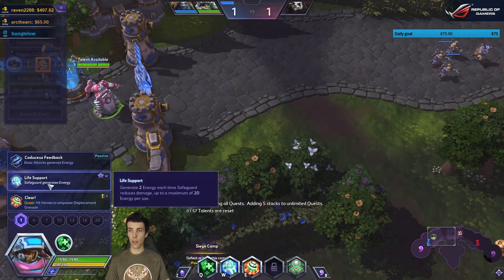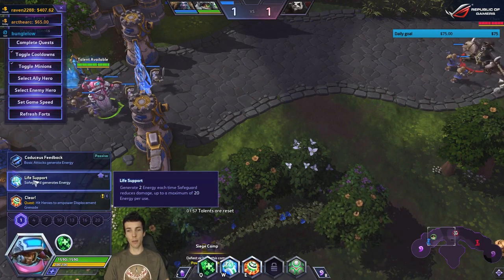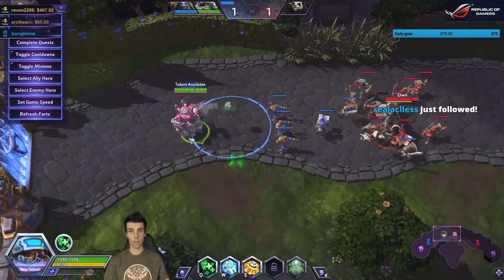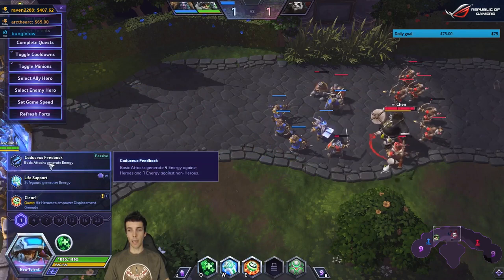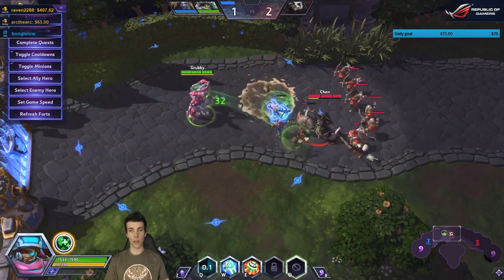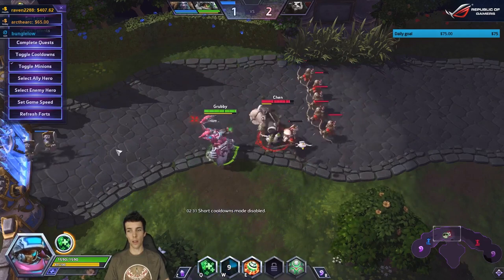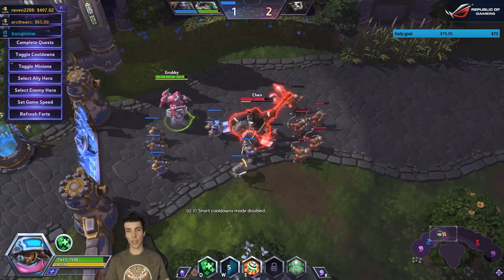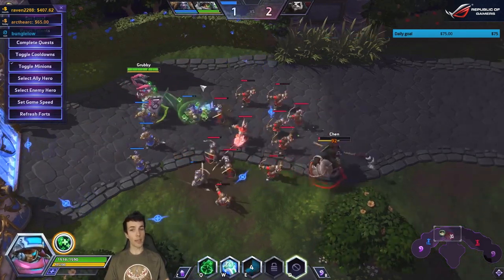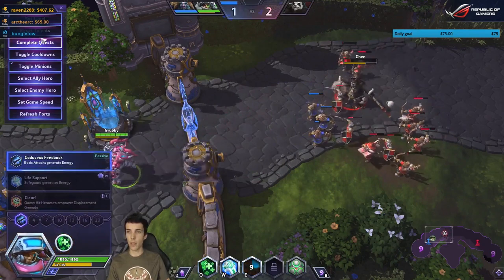Life Support generates two energy each time Safeguard reduces a tick of damage, up to a maximum of 20 energy per use. Basic attacks generate four energy against heroes and one against non-heroes. This stimulates a little bit the necessity for Morales to auto attack — not just about adding a little damage, but it ties directly into her supportive capacities.